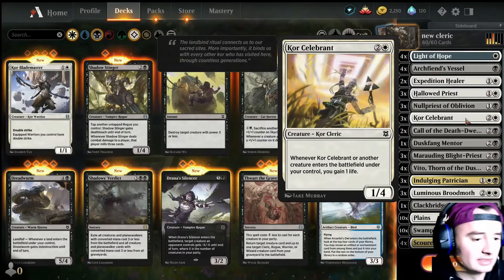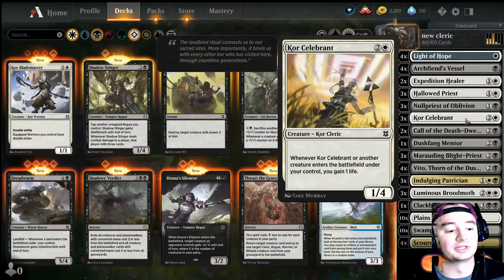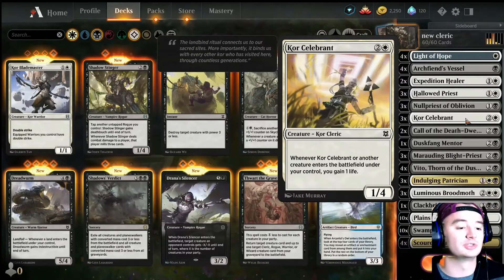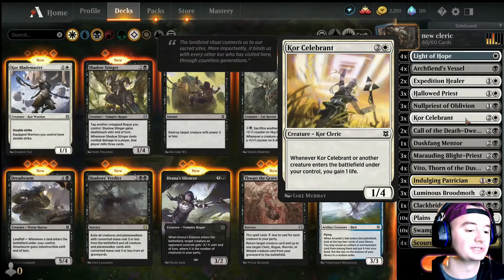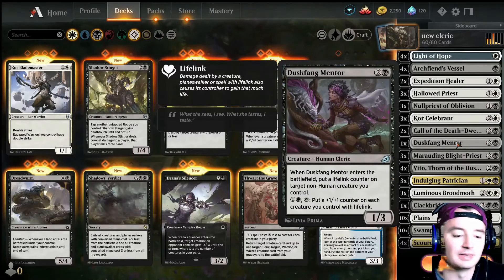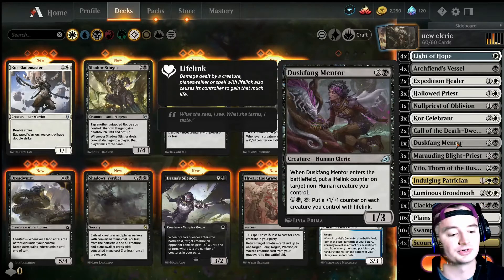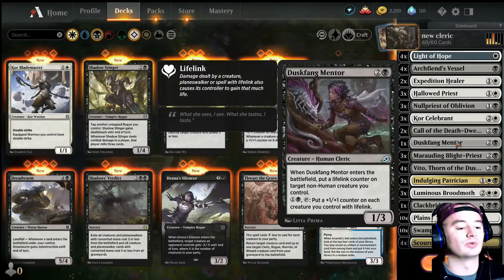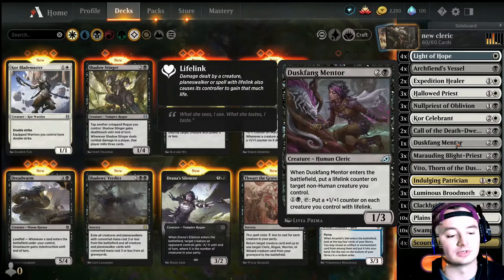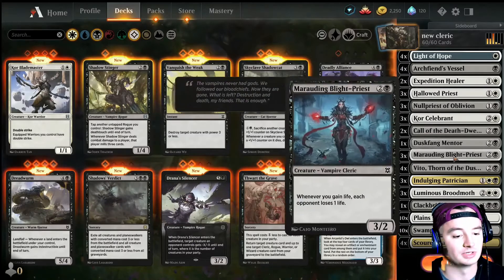Core Celebrant is pretty much another Cleric that whenever a creature enters the battlefield, including itself, which is nice, we gain 1 life. It is also a 1/4 for 3, so just some added defense — no Lifelink or anything. Dusk Fang Mentor — I might trade this out for something else. It was pretty much just to be able to put 1/1 counters on our creatures with Lifelink, or any non-human creature we can give a Lifelink counter as well, since some of our creatures are starting to not have Lifelink as much.